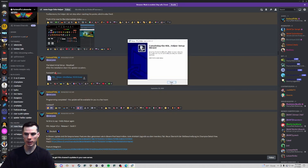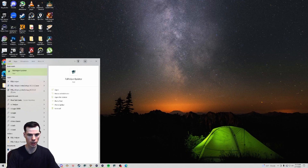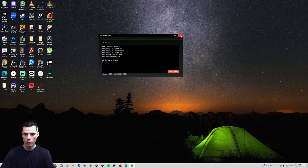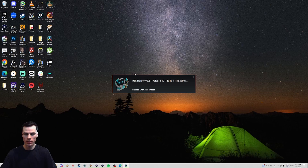Now that my install is complete, I can click finish and then I'm just going to minimize Discord. I can go to my start menu and type in RSL Helper, then choose the RSL Helper updater. You can click on this and then click start update. It'll check to see if there's any updates available and then download any necessary updates. Once all files are done downloading, we can close out of the updater, search RSL Helper again, and pin it to your taskbar for easy access.